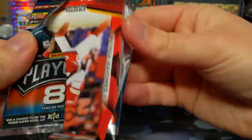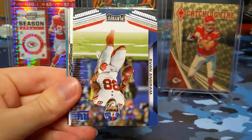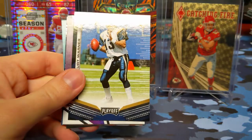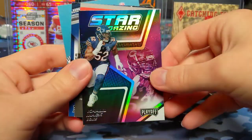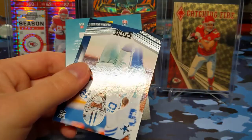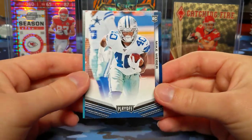Last pack — hopefully we can get an auto out of here. Oh, we're starting off with a patch of Mahomes, maybe it's a little bit of good luck. Baker Mayfield, Kurt Warner, Evan Ingram, Kurt Warner again — I guess they have multiple cards of some of the quarterbacks. Khalil Mack Stargazing, then we got a points card — that'll be redeemed before this goes up, so have fun trying to get that. Not very happy about that — I'd rather have an autograph or something, but I'll take it. Mike Weber rookie card, so that's technically a second hit.